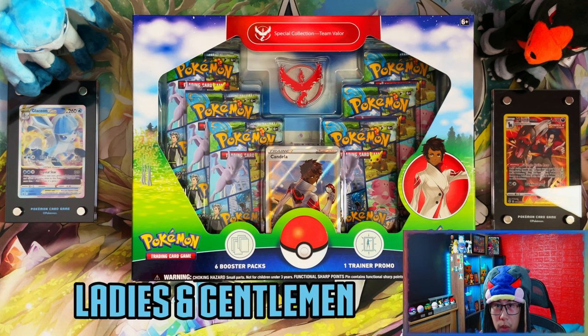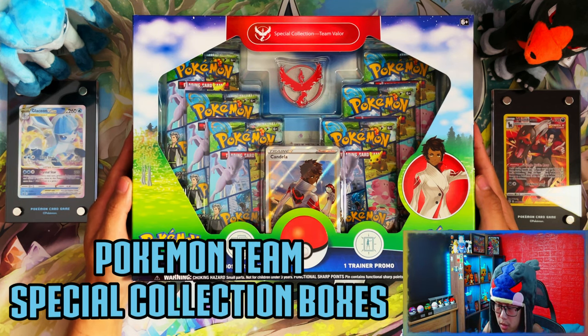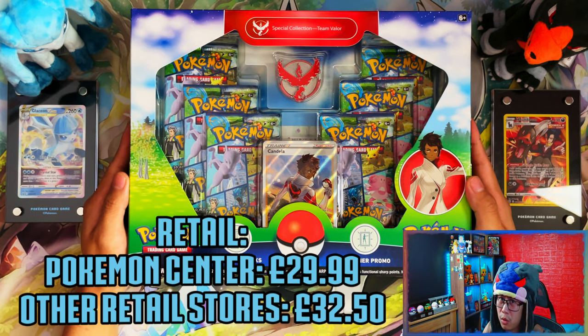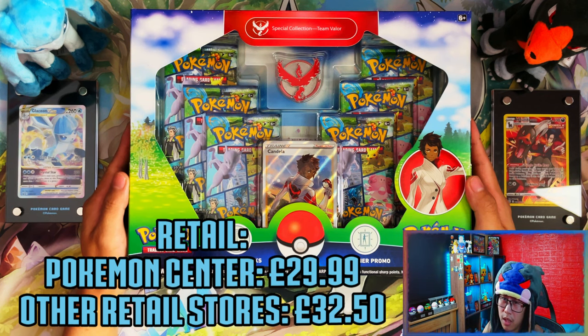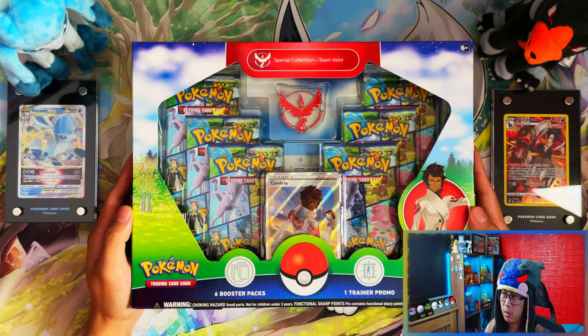Hello ladies and gentlemen. In today's video we're going to be seeing if we can make a profit out of these Pokémon Team Special Collection boxes. We have a Team Valor and a Team Mystic. These retail for $29.99 from the Pokémon Center online or $32.50 from other online retailers or mass retailers.